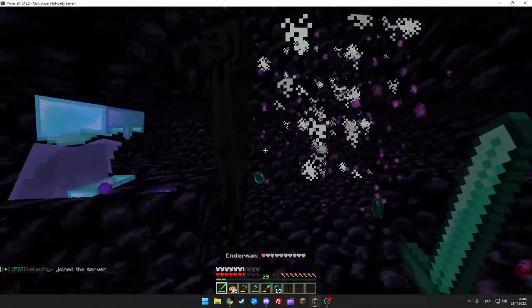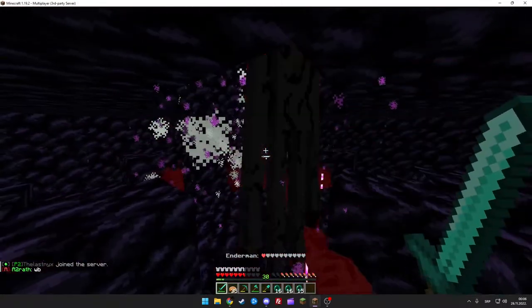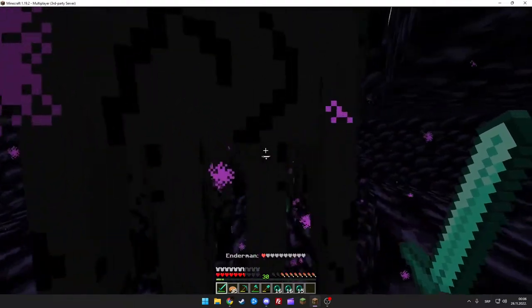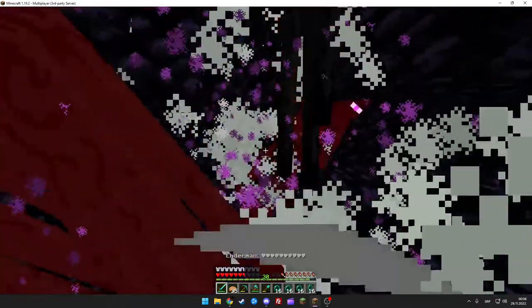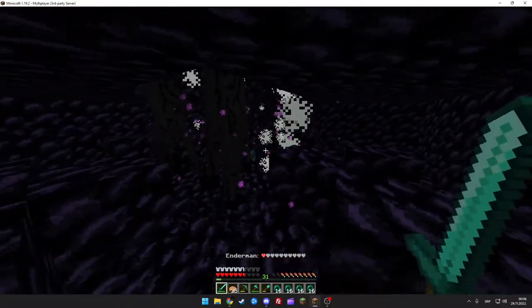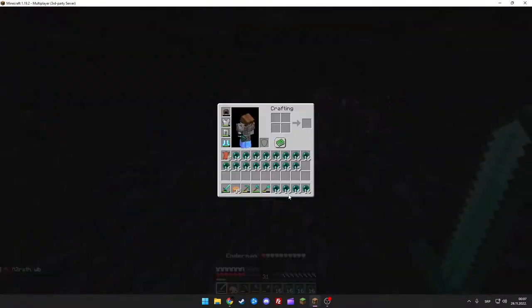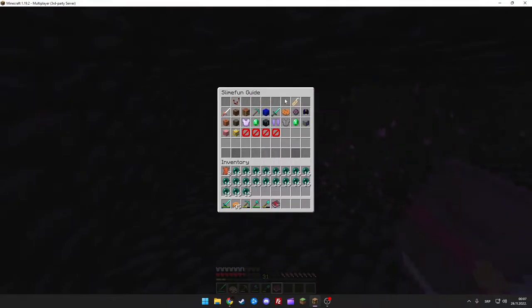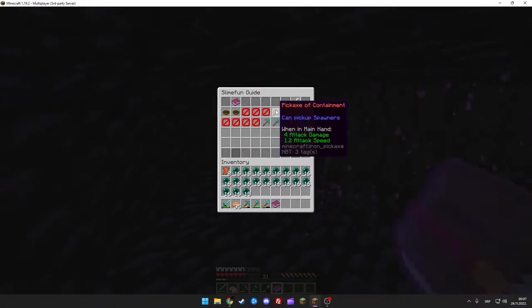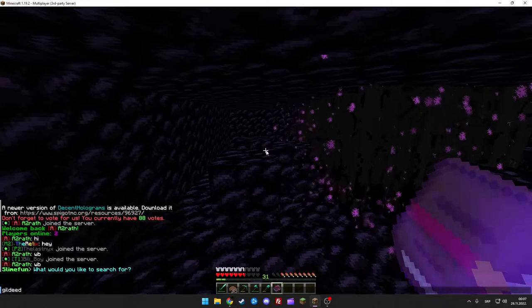I'm playing in window mode again, whatever - I hate pressing F11 to go in and out of screen mode. Maybe I'll configure Minecraft to be bigger in windowed mode. Anyways, let's start unlocking things. You can get the guide book anytime by typing /cf guide. We wanted the pickaxe of containment and we need gilded iron. To get gilded iron we need iron dust and gold in a smeltery.